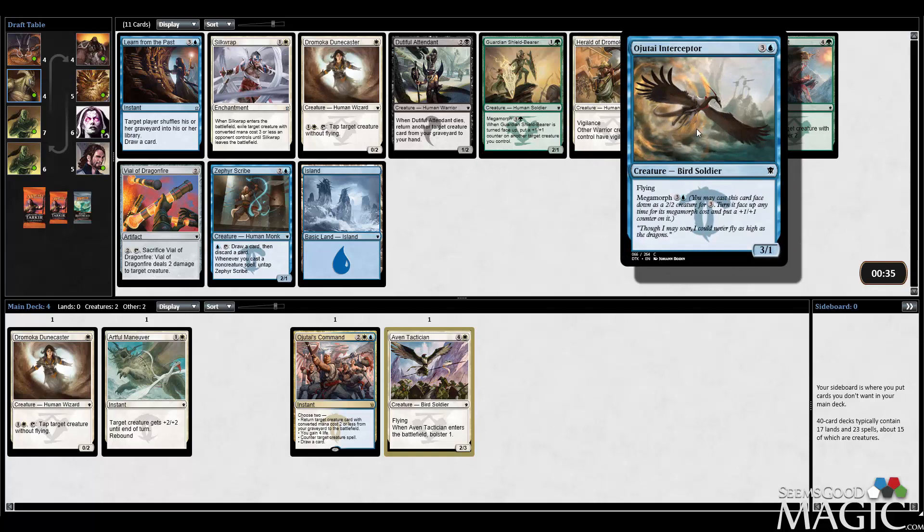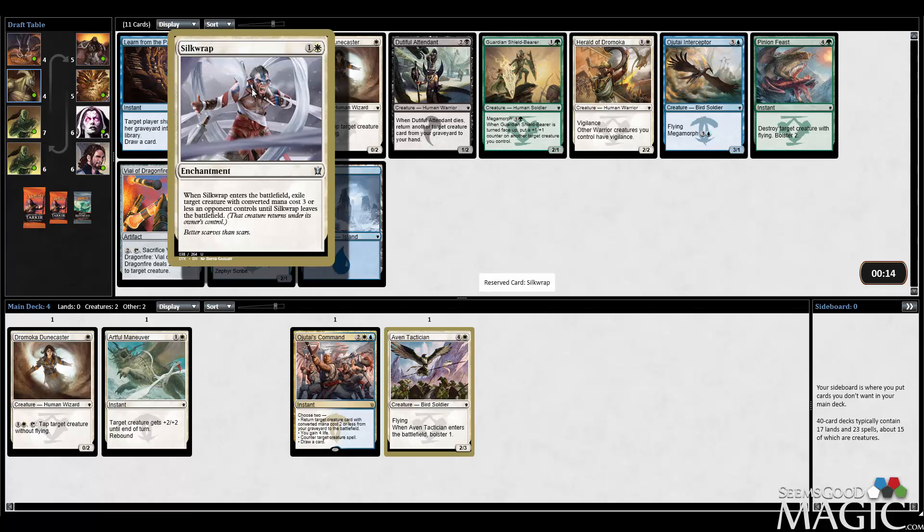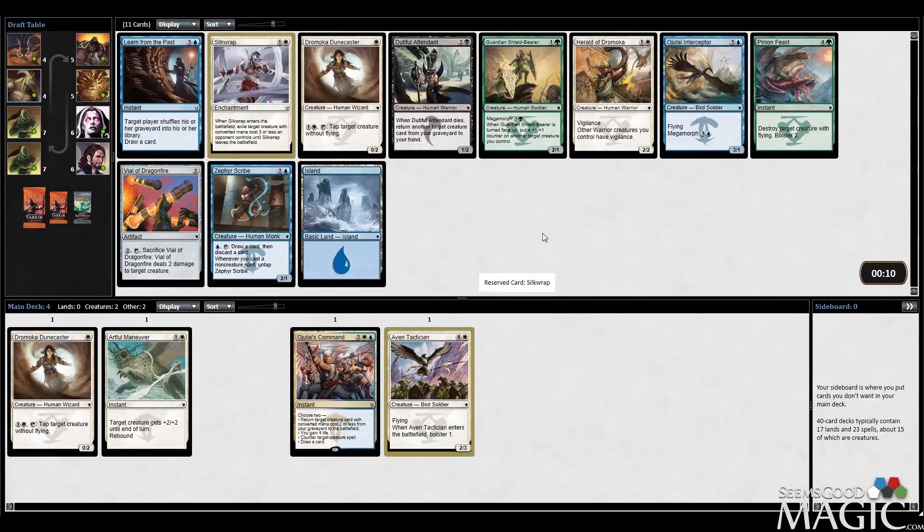Here's another one of those Mega Morph dudes - Mega Morph for 4. You end up paying 7 mana to attack for 4 Power Flying on turn 4, but I still think that's actually pretty good. I actually like that card quite a bit, but I still want the Silk Wrap because it hits any Mega Morph or Manifest creature since they don't have mana cost. So it deals with a lot of stuff. I think Silk Wrap is good, so I'm going to take it.